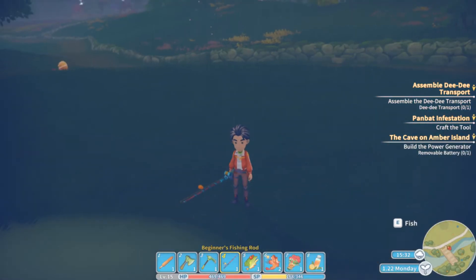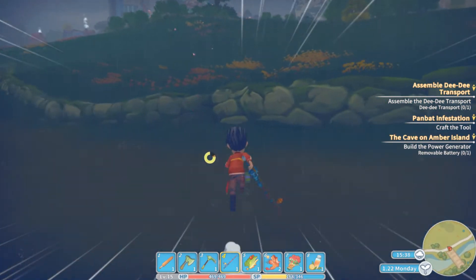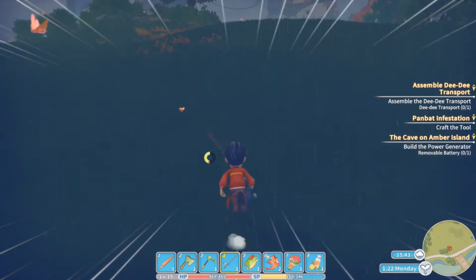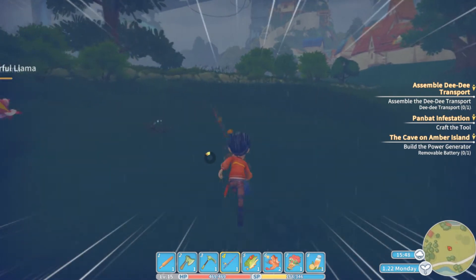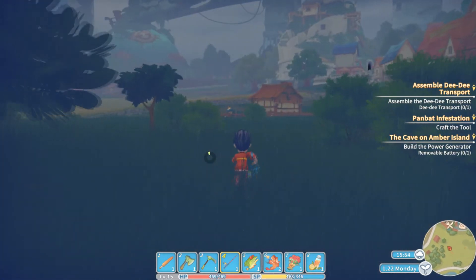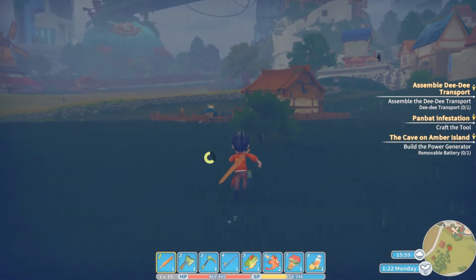My boards should be ready so let's go ahead and get that part of our mission done. I caught a couple of fish but they're not the right ones — he wants a regular catfish and I kept catching emperor catfish. I'll have to come back to that one in a bit. Let's see if our boards are ready so we can go ahead and get this upgrade completed to our work table and get started on the DV transport.